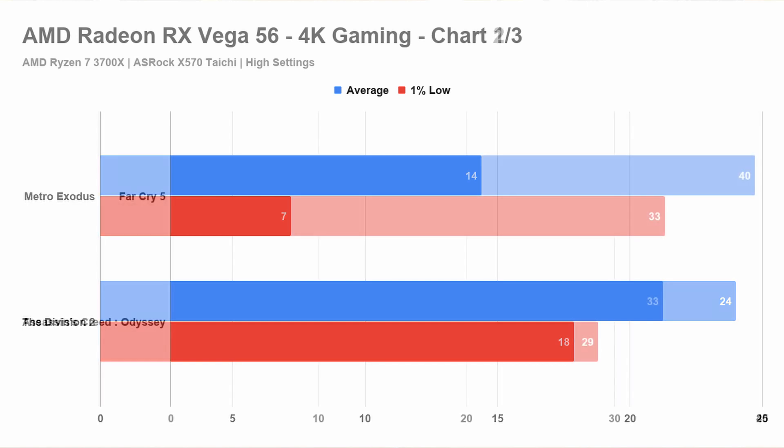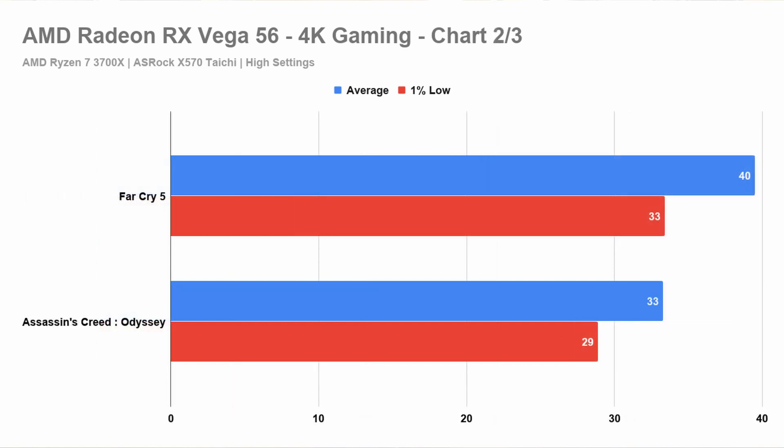As you go to Far Cry 5 and Assassin's Creed Odyssey, they look like they are playable. I guess 40 frames per second average with 33 at 1% low is pretty respectable on Far Cry 5, but I'd say it's barely playable. Same for Assassin's Creed — those are, to me, barely playable figures. In fact, they could actually be considered unacceptable because, as I mentioned, around 30 frames per second average you can expect the lows to be below 30.